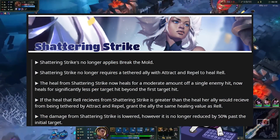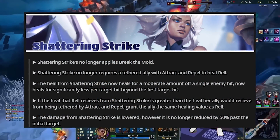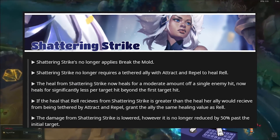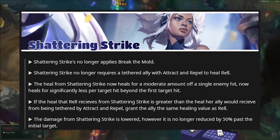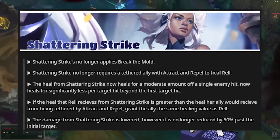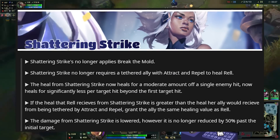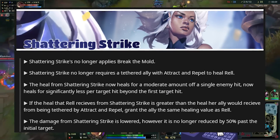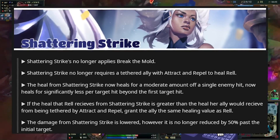Next up, we have her Q. Her Q no longer applies her passive, and it also no longer requires a tethered ally with Attract and Repel to heal REL. The heal from her Q now heals for a moderate amount per single enemy hit, but heals significantly less per target beyond the first. If the heal REL receives from her Q is greater than what her ally would receive, the ally is granted the same healing value as REL. The damage from Shattering Strike is lowered, however it's no longer reduced by 50% past the initial target.